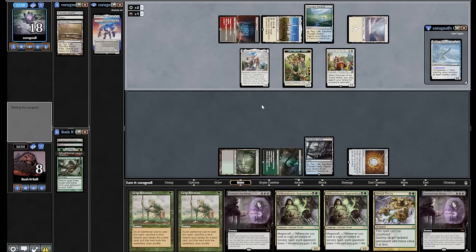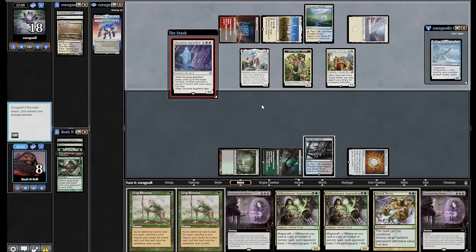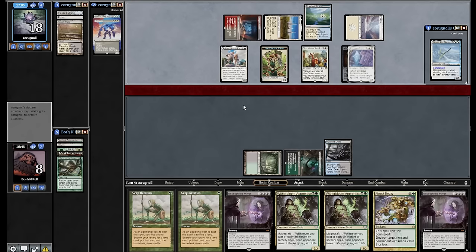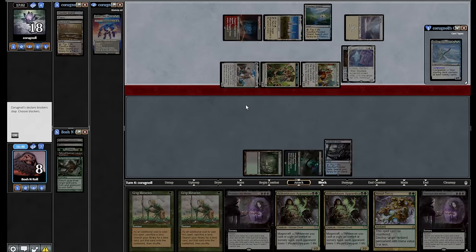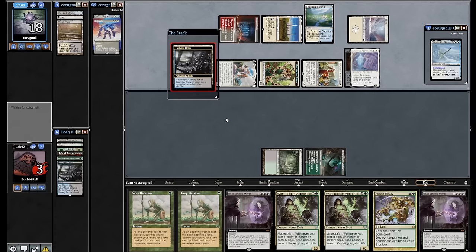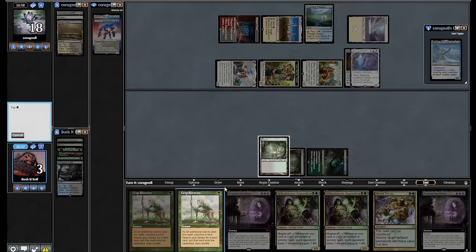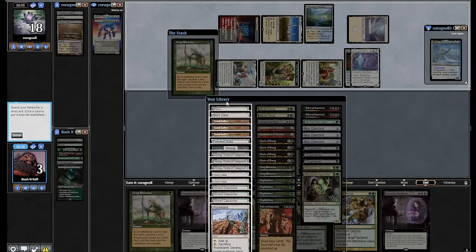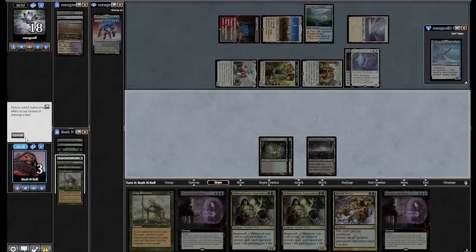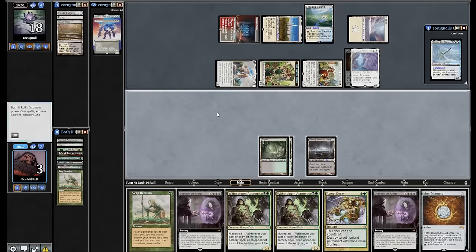Flooded Strand. I am very dead to Magus of the Moon here. Skyclave Apparition? That might be worse — my Mox Diamond's gone. I planned this double Crop Rotation game around dipping and diving under Wastelands, and they just never played one. Okay, end step fetch. I think I have to Crop Rotate for an Urborg. Blast Zone won't kill anything this turn. Let's grab Urborg. Dredging Loam is not going to help here. Mox Diamond — I think I'm just dead. They have three damage on board.